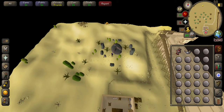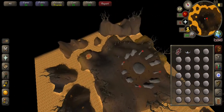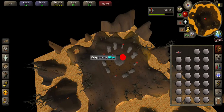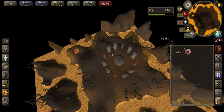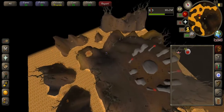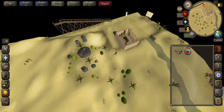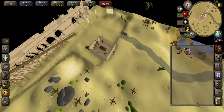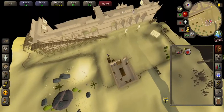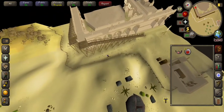Use the talisman on the altar, make a tiara, and then craft your runes. Then I'll show you the other bank around here — this is the way I go and I find it's a little bit faster.